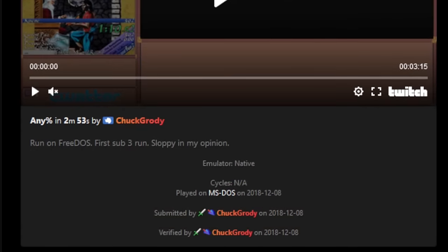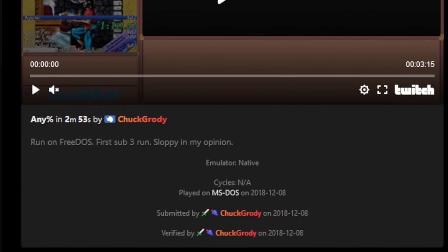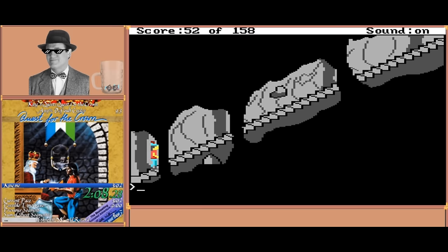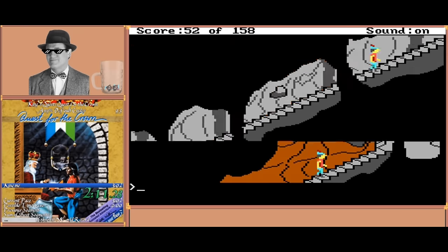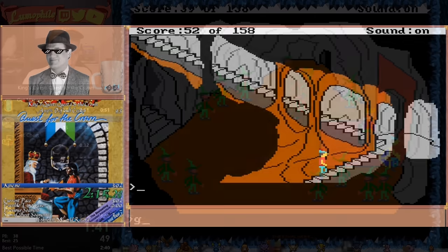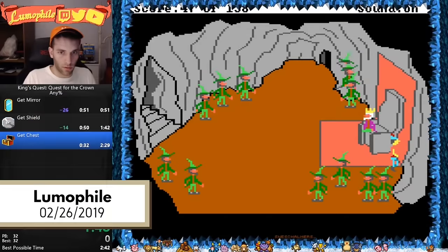Chuck, however, characterizes this run as sloppy — with mistakes like moving a little too far on the castle door, or suboptimal RNG like three dwarves on the stairs. It's easy to imagine even more improvements.